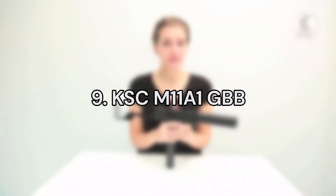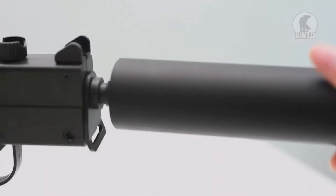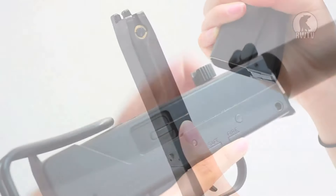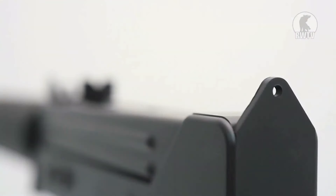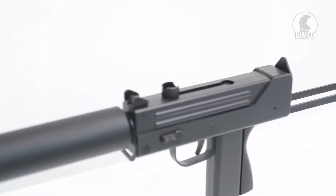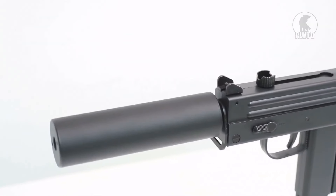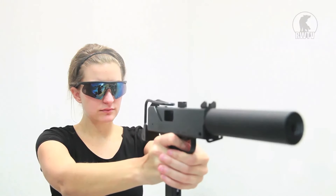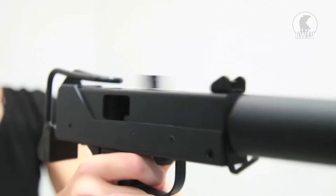Number 9. The KSC M11A1 GBB. An incredibly compact weapon, the classic KSC M11A1 is closer to a machine pistol than it is a submachine gun. This full metal model features the System 7 gas system, which is both reliable and consistent, as well as featuring enough robustness to tolerate wear and tear over time very well. Which is good, because the rate of fire on this thing is utterly insane.